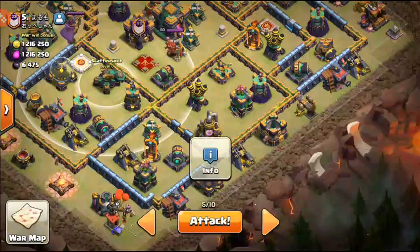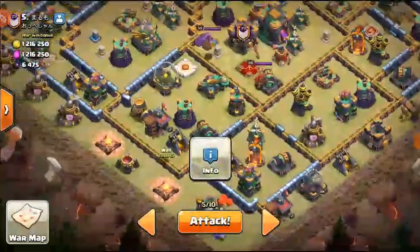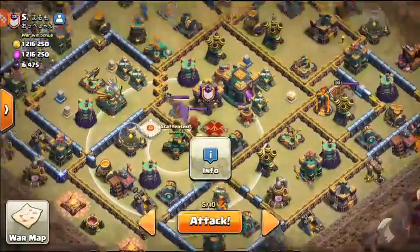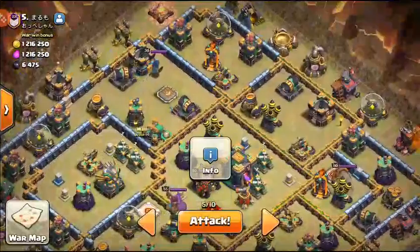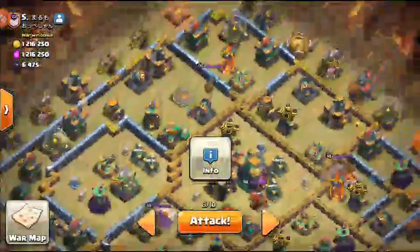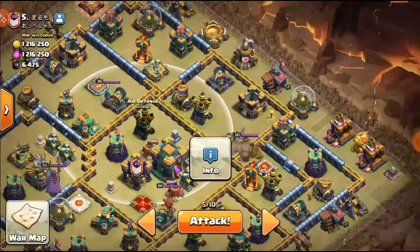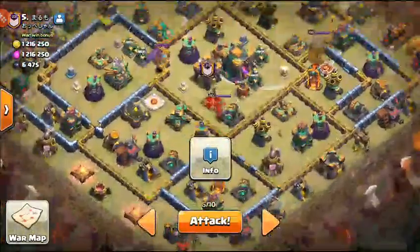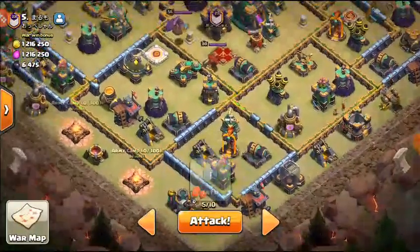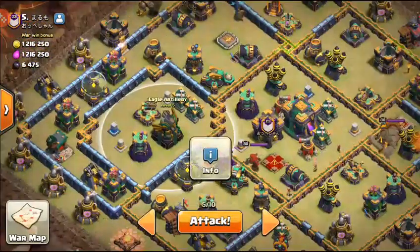If we don't get the scatter, I'm going to use my RC to take it while my heroes go in here. A baby dragon comes here, wizard comes here, break into this compartment, take the scatter if they don't get it — and maybe get the Eagle too. So the RC comes here with a freeze if needed, then we lalo in here because we'll be on top of the scatter already with the hound tanking.